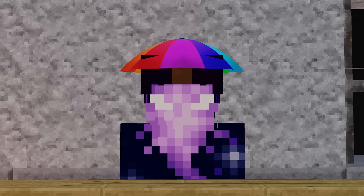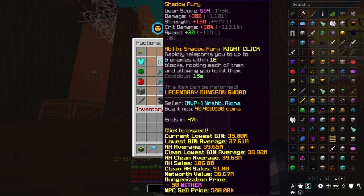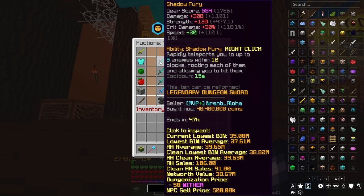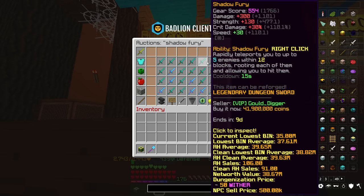Next I'm going to go through three weapons where it's completely up for debate which order you put them — there are pros and cons to all of them. First, the Shadow Fury. Its base stats are plus 300 damage, plus 130 strength, plus 30% crit damage, and plus 30 speed — stats that can be slightly buffed if you frag it. At around 40 million coins, it has dropped a decent amount purely because there are so many more Berserk options now. Its right-click ability lets you teleport behind enemies, which is a really nice ability. It only requires a Floor 5 completion, which is relatively low.